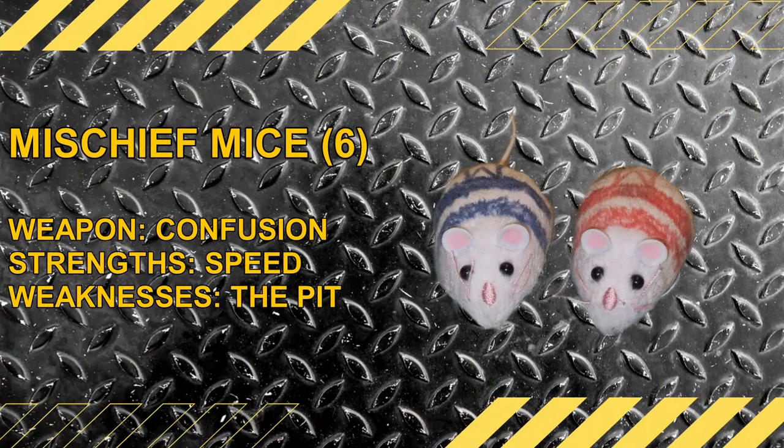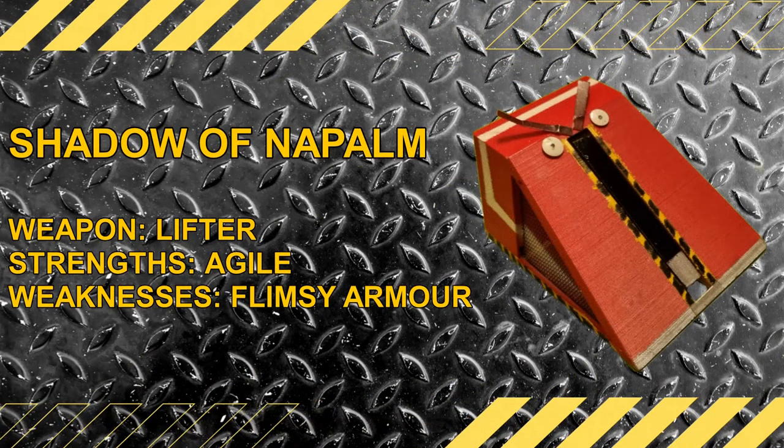Mischief Mice — the wacky mice return with their unpredictability and lack of teamwork to confuse the opposition. Their obsession with the pit is their main weakness, but that's where all the cheese is. Shadow of Napalm: it's big, bulky, uncontrollable, with a small lifting arm. It has speed on its side, but let's be fair — we know what's going to happen here.